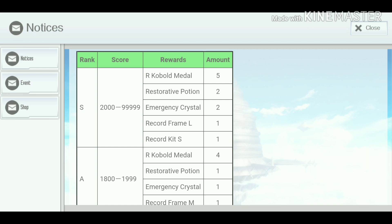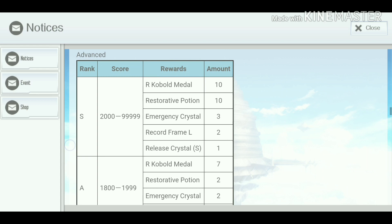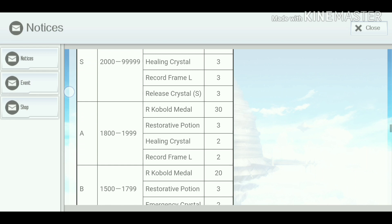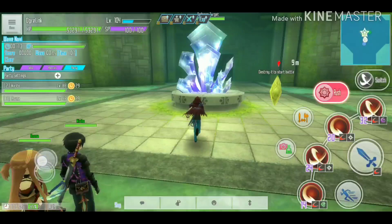In normal difficulty, getting an S score rewards you with a Record Keep S, a Record Frame L, crystals, and other items. Rewards are based on your score or rank. There are three difficulties. In advanced difficulty you get a Release Crystal S for an S score. In maniac difficulty you get three Release Crystal S for an S rank, but it's very difficult and requires a good high-level party.